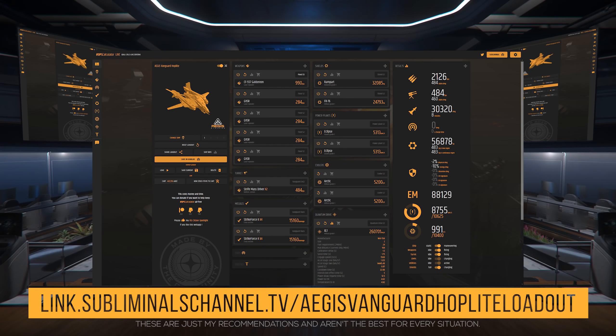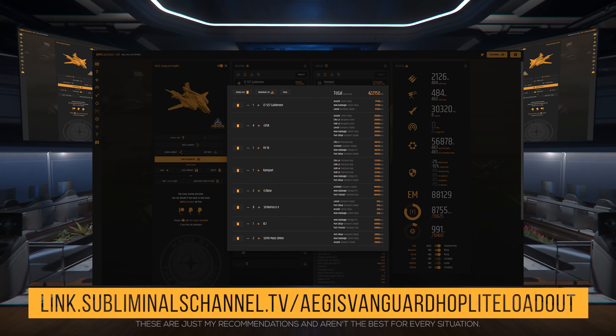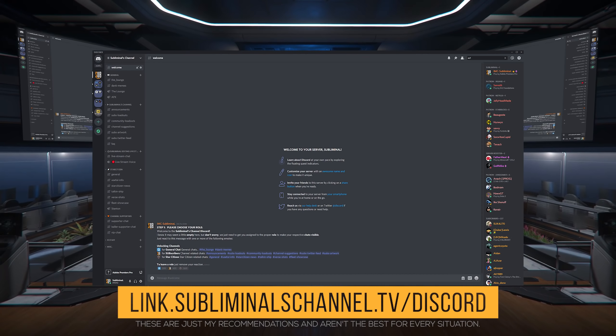Before we get into the shields, the link to this specific loadout at Erkul.games can be found via the link in the description — it tells you the prices and locations on where to find these items in the verse. If you'd like, you can head over to the channel Discord. We have a community of over 1,500 citizens who like to discuss ships, loadouts, components, weapons and more. It's also where I store my most up-to-date loadouts.